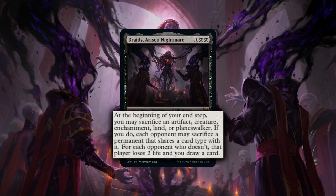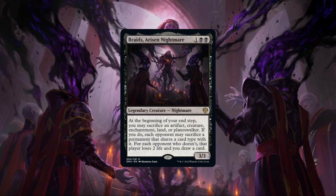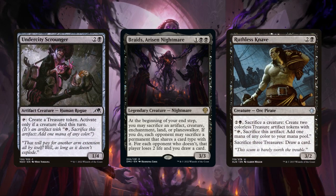Breaking down her core stats, Braids is sporting a midsize CMC, a typical stat block for her cost, and an interesting edict-like effect that either forces our opponents to give up their resources or gives us card advantage while they take damage. This customizable edict can be catered to target anything we want depending on how we build the deck, allowing us to focus on targeting specific kinds of permanents that would usually be outside our color's reach, easily putting our opponents in a no-win situation as they run out of the chosen card type.